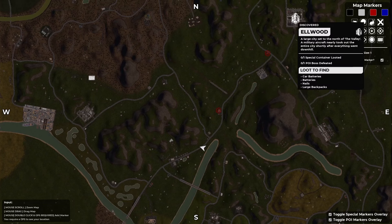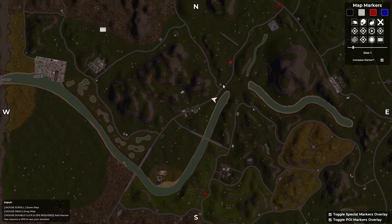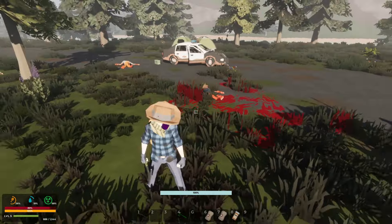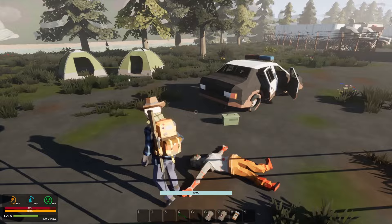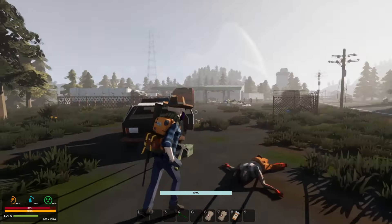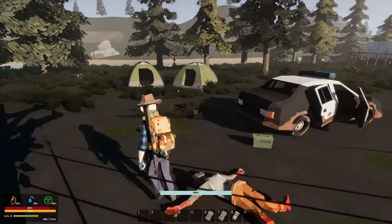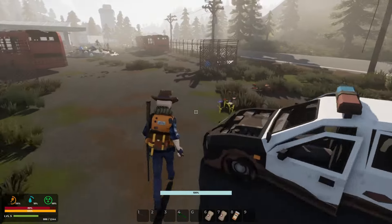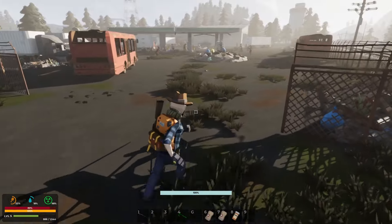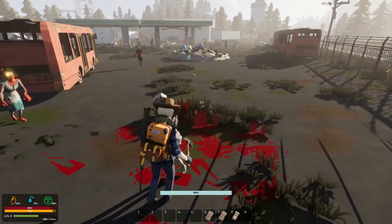We've traveled all the way from Elwood down to this more central town. I went along the road the whole way hoping to find a car, because we have so much gas - we could just get a car and be off. This is a new POI - it's like a truck stop or something, wasn't here before. I've also placed my two tents here since it's more central, and once I get my car going eventually I can start doing more. I'm going to go ahead and clear out this POI and see what it has to offer.